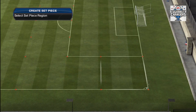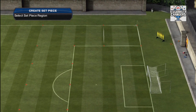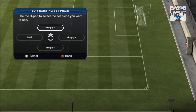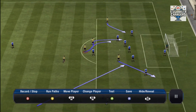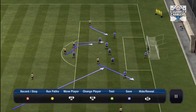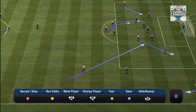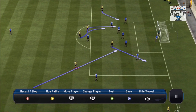One thing I forgot to mention is that you have to create the set piece on this side as well if you want to use it in-game. It's basically the same thing — same idea with the players clearing out the middle. I have the players up here clearing out the middle and then passing to the bottom player over here, and then he's going to pass to this guy. Same concept.